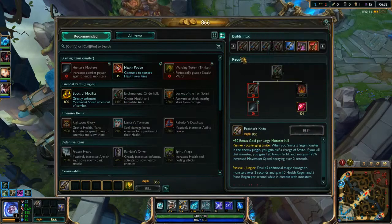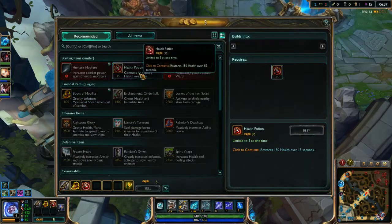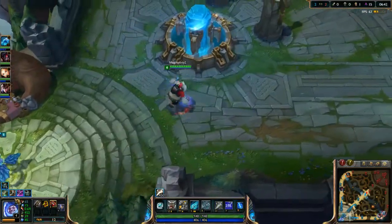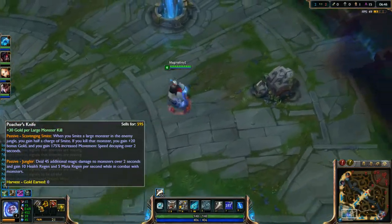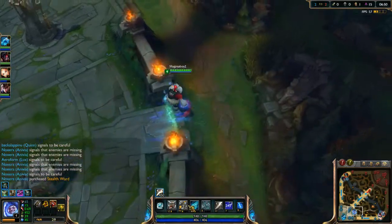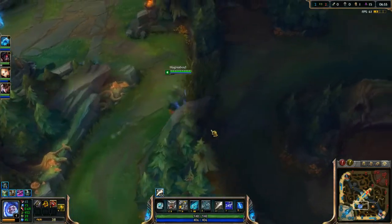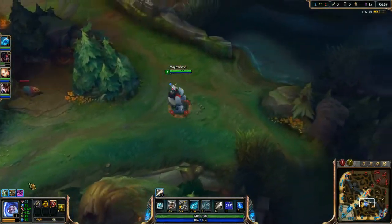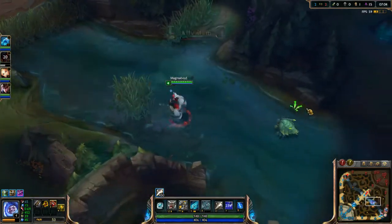That's probably why you get the Poacher's Knife since you're going to be in the enemy jungle a lot. But Brutal Mobility will be pretty well off too considering I'm going to be going into his jungle a lot. When you smite a large monster in the enemy jungle, you gain half the charge of smite — meaning my smite comes off cooldown much faster. So I'm going to start farming his jungle — kind of be a jerk about it. Because that's kind of what Nunu's all about. I still have Mystery Meat and Elemental Delight, so for the most part I'm pretty fine.